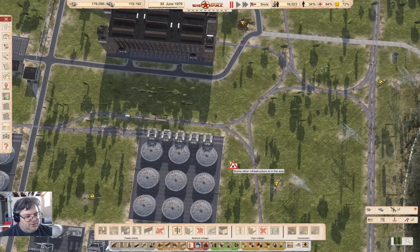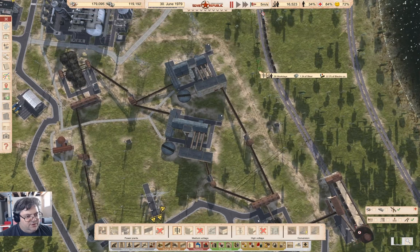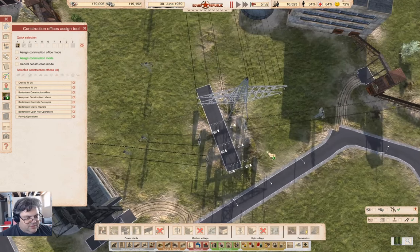We bring a power line. Some other infrastructure is in the way. So we bring it there, and then we can bring it down this way. We can bring it down roughly like this, I think. We can get it there and there. Building in the way. And there.